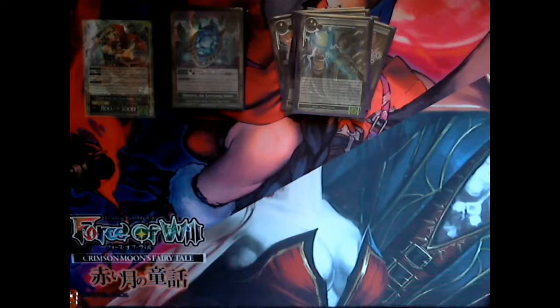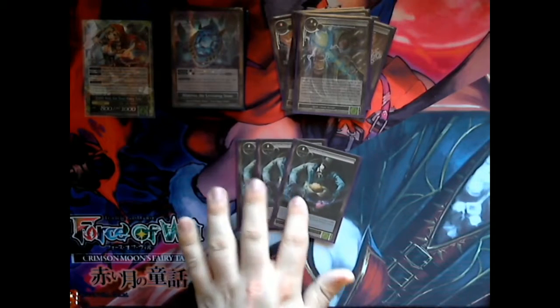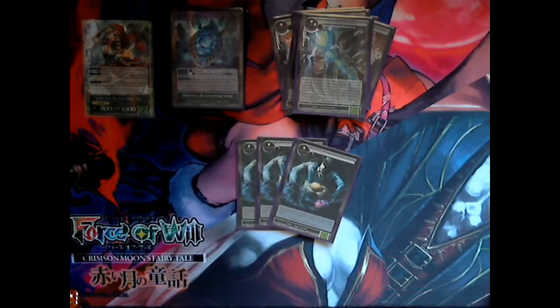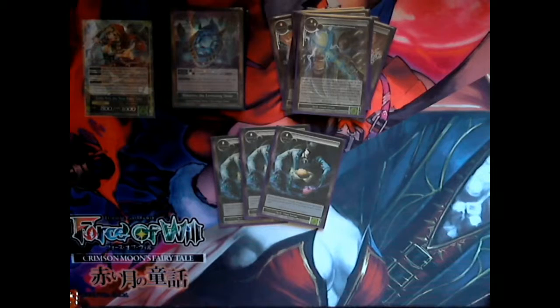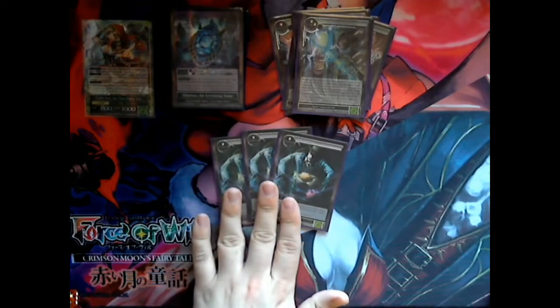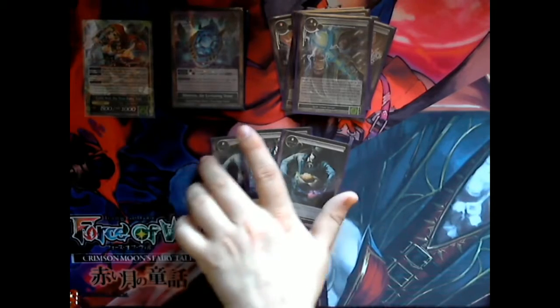We have three of Oz's Magic. Oz's Magic costs one and puts an achievement counter on up to two target resonators. And if you control Oz the Great Wizard, you just draw a card. Oz the Great Wizard resonator can search for Oz's Magic and play it for free. This card is just really, really good — it's good if you just play it from your hand, and it's really good if you search for it with Oz. I would recommend throwing these back in a mulligan if you do draw them.